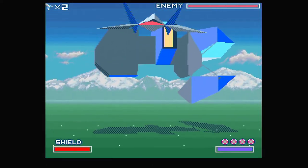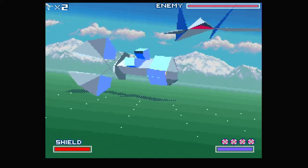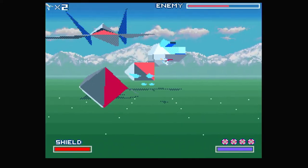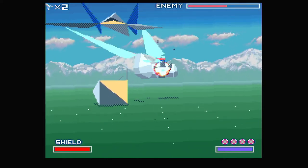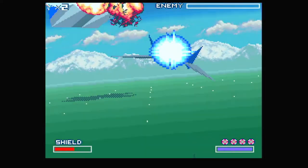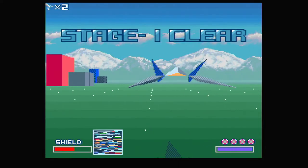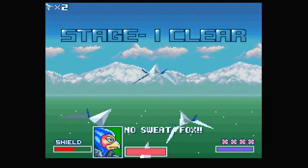Incoming enemy — this thing. I believe that's the Attack Carrier. I'm not going to know all the names of the bosses for this game, unfortunately. All you gotta do when these things are open, you just shoot it. I'm just going to wait for these things to open — doesn't matter what you get first. Shoot these things, and then you just shoot the carrier itself. That's how you beat it. 'All ships check in. So far so good.' Stage one is clear.